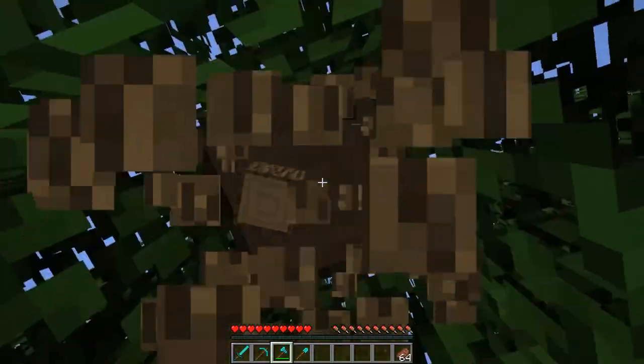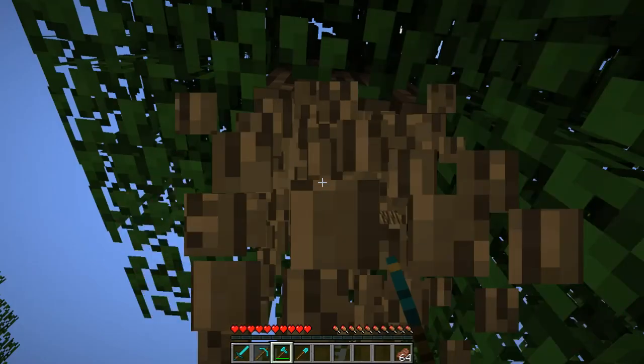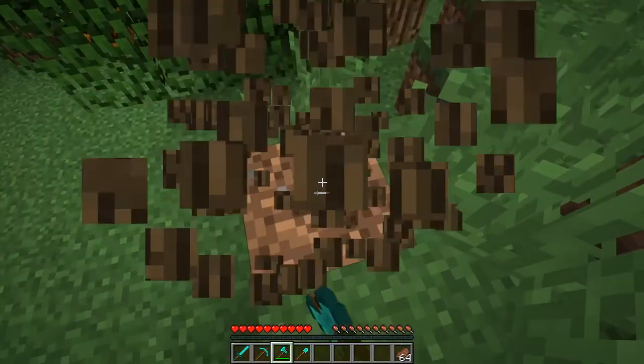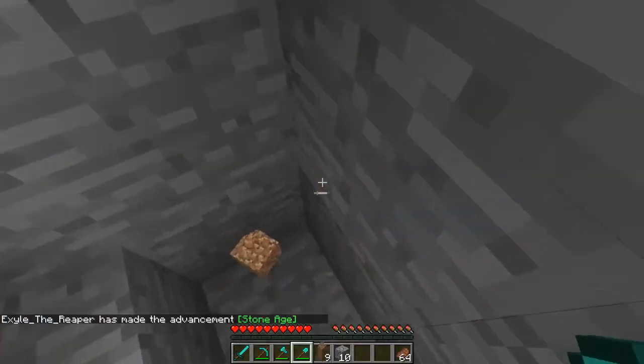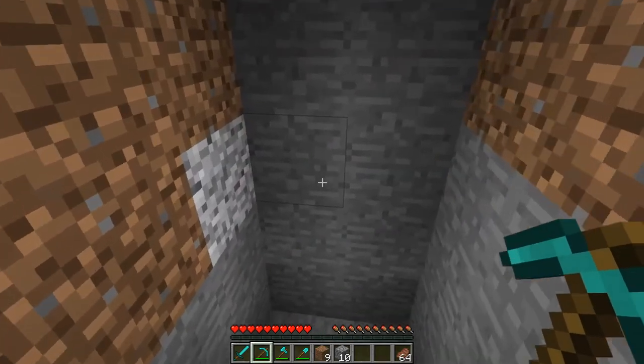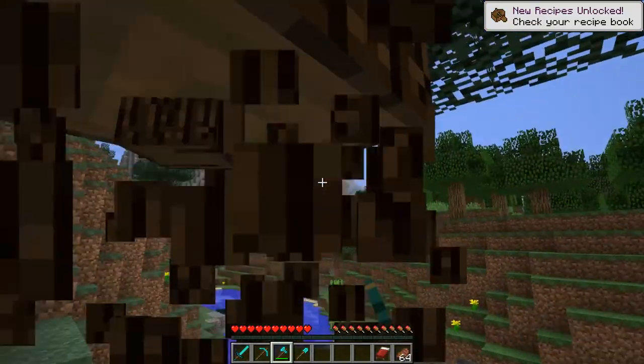First things first, I gave myself diamond tools to start, seeing as using stone would just add unnecessary grind time on top. I also gave myself a supply of food and a bed, all easy enough to find early game. I just wanted to finish this video before I turned gray — I'm already late uploading. To start the build, you'll want to gather some resources. Cobblestone, spruce, and oak are the three main materials this building will take.